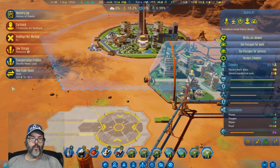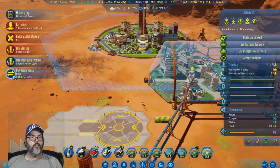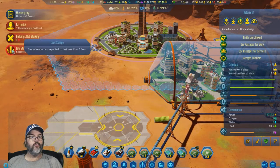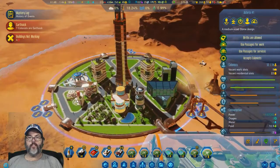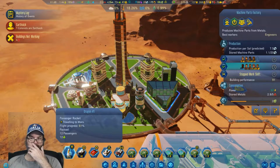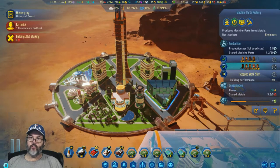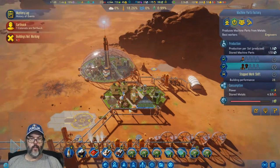We gained 1,500 research — that's going to go pretty quickly. Machine parts: 21. What are you bringing? You're bringing passengers. Let's pause for a second and figure out where we want these guys. We need machine parts pretty badly and those take metal. You've got two ships — that's where we want them right here. Start it back up.